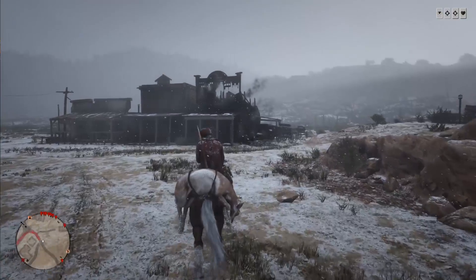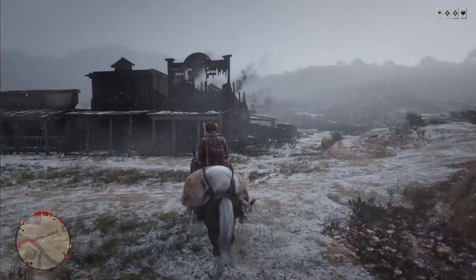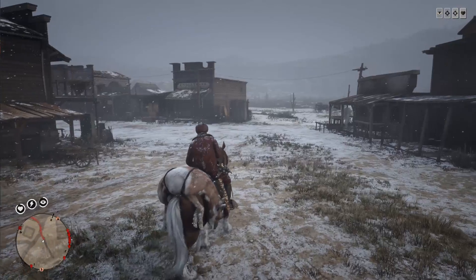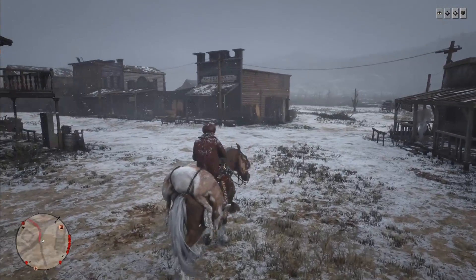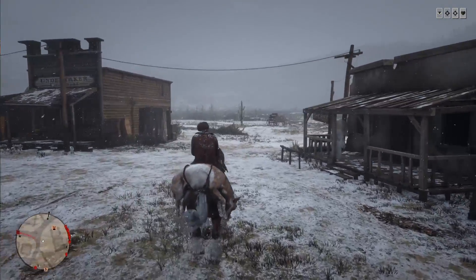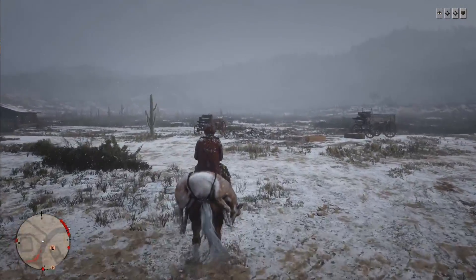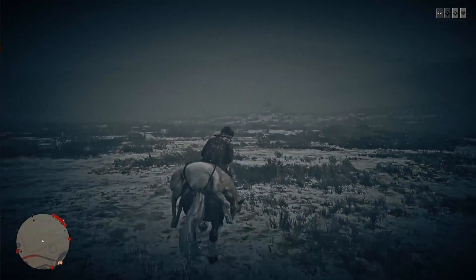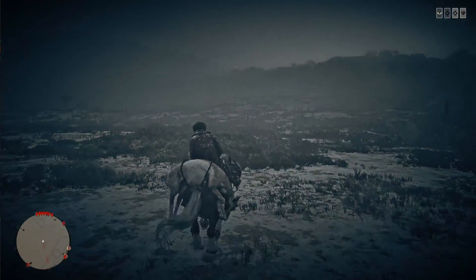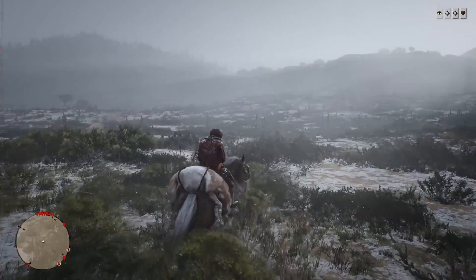Definitely a lot of snow in New Austin — it's looking good too. I actually really like the snowstorm. I know a lot of people are kinda hating on it, and for some reason blaming no animal spawns on it. But the snow has nothing to do with the animal spawns, ladies and gentlemen. If you're having trouble finding animals, make sure to use Eagle Eye — it's a mechanic in the game. Animal spawns are tied to too many people being on the server, not the snow.